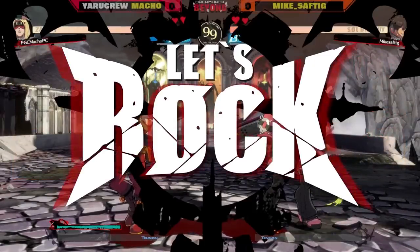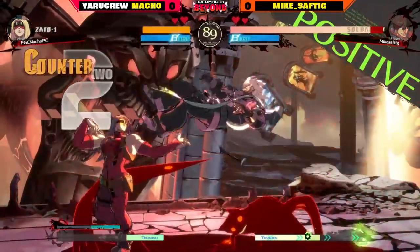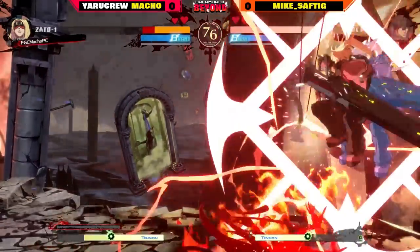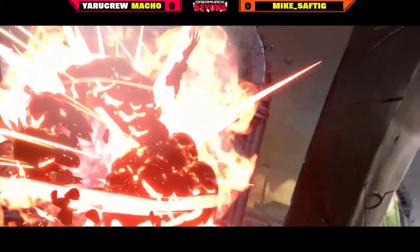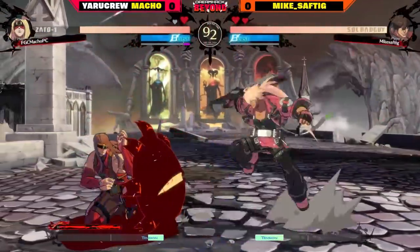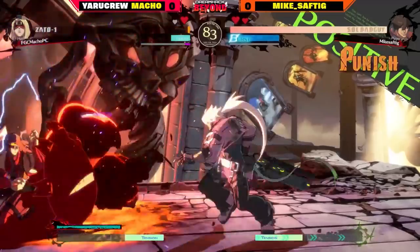Zapto up against Soul Bad Guy — pretty common to see these guys go at it. Immediately Mike Saftig with the soul pressure, taking two-thirds of Macho's life in one interaction. Neither of these players need any introduction — both incredibly strong. Macho wants to keep Soul out until they get that one clean hit to run in and try the mix-up game. Soul generally struggles against zoners — that's kind of his downfall as a rushdown character. But right now Mike is doing exactly that — rushing down. There's the Tyrant Rave to close out the very first round. Mike playing so efficiently. Macho chooses to hold the burst — let's go to the next round. Just a couple interactions was all it took for Mike to establish a dominating lead.